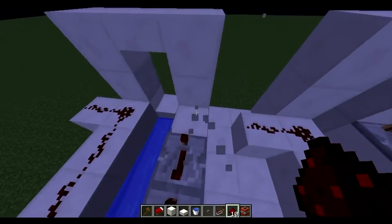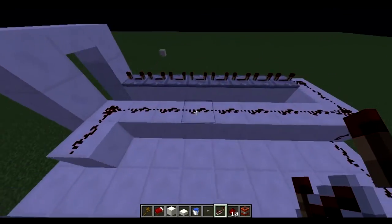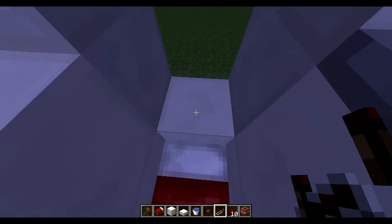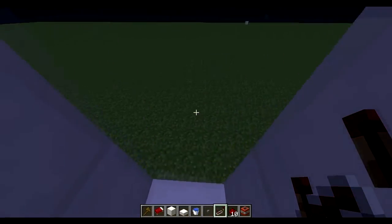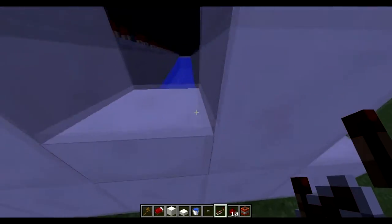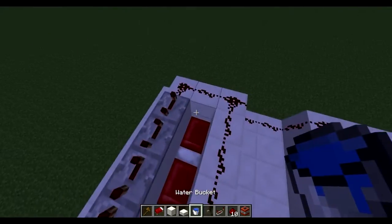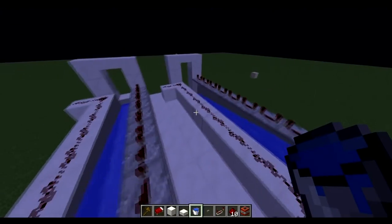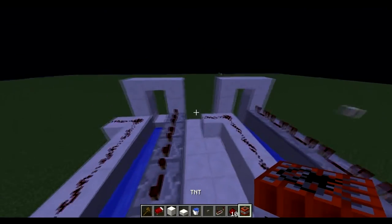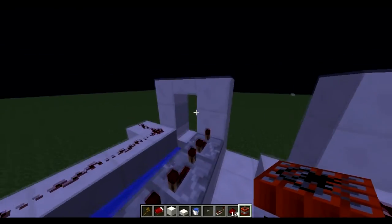This doesn't really change too much — you have almost the same block height difference from the bed to the full block as you do from the half slab down to it being flat. I'll pour the water here. I haven't even test-fired these yet, so hopefully it shows what I'm trying to show. Place the TNT.